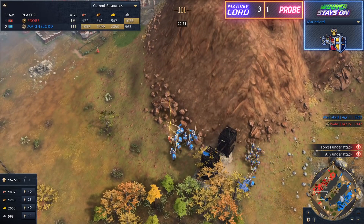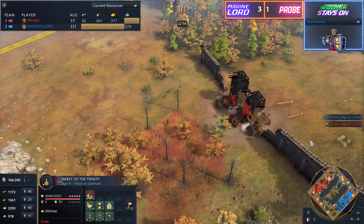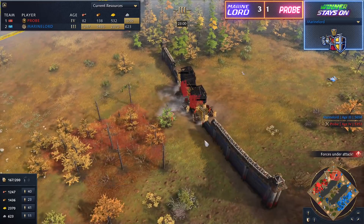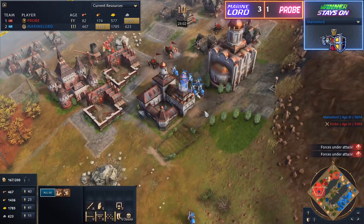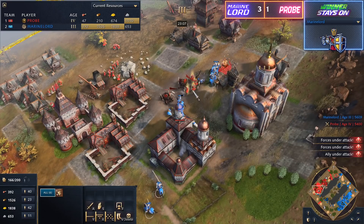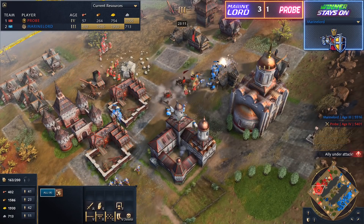I think he might even need some double walls coming in here, at least a wooden fortress behind here. He needs something — he's under attack from multiple angles and having a difficult time dealing with it. Remember, there are two Sacred Sites right now for Marine Lord, so the countdown is going on. Currently the attention of Probe is being stretched out, just like in the previous game where he just wasn't able to push because he was raided constantly.